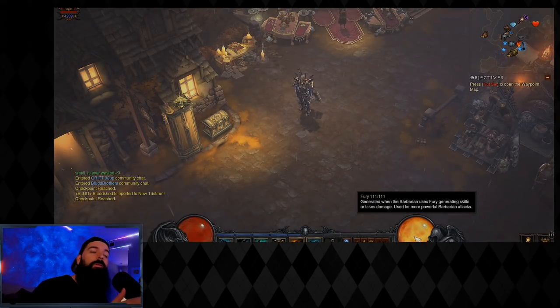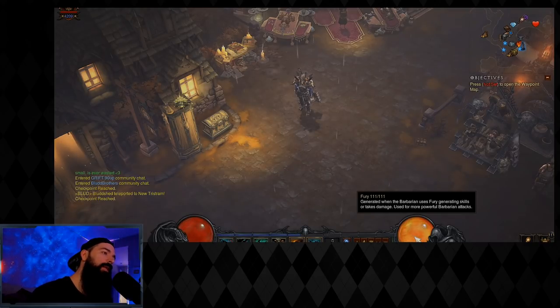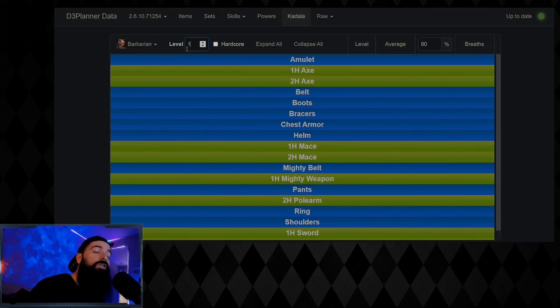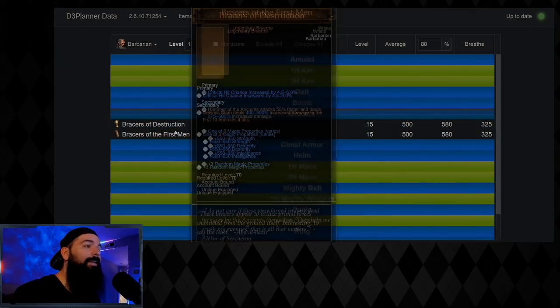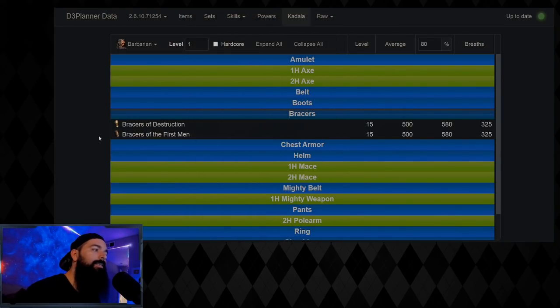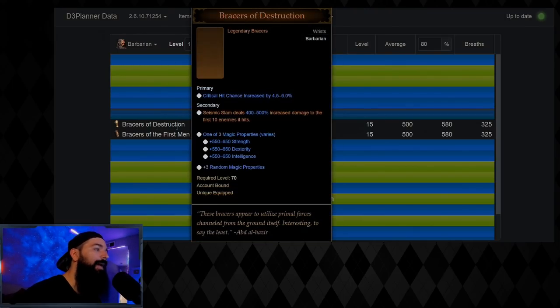I also have timestamps and chapters on the timeline of the video itself. For Barbarian level one bloodshard recommendations, you're definitely going to go for bracers again this season. We get the Immortal King set — the IK set gives you basically perma Wrath of the Berserker and permanent ancients as long as you use a spender.